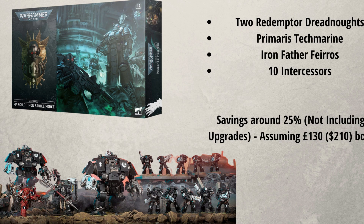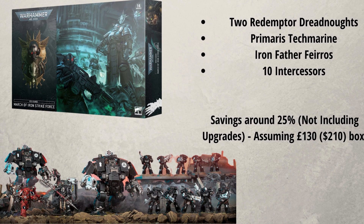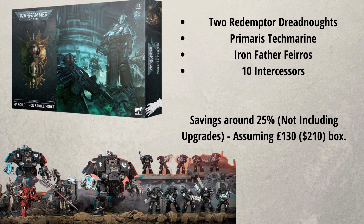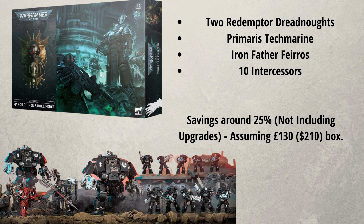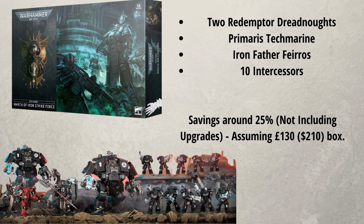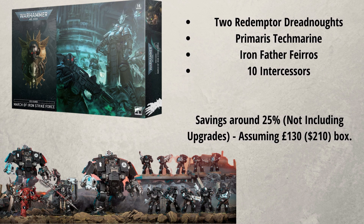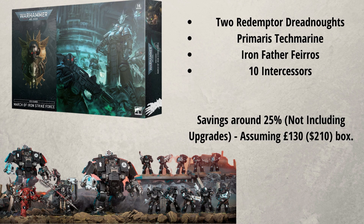In our first box set we have the Iron Hands. So what comes in the Iron Hands Stalkforce? Well, we have two Redemptive Dreadnoughts, we have 10 Intercessors, a Primaris Tech Marine, and Ironfather Ferris himself. I think this box is okay. The reason why is it's a bit strange they've put in the Primaris — it seems to be aimed at newer players. For those that have been playing Iron Hands for a while, you likely have these two models already somewhere within your collection.